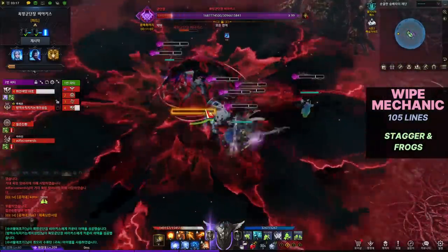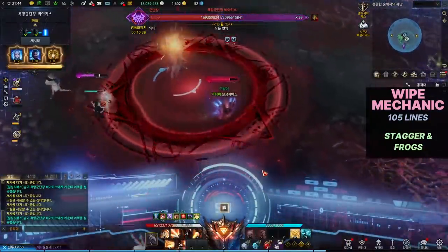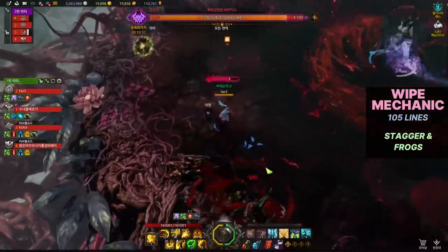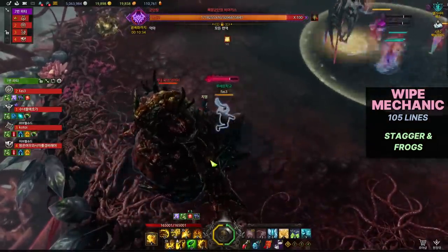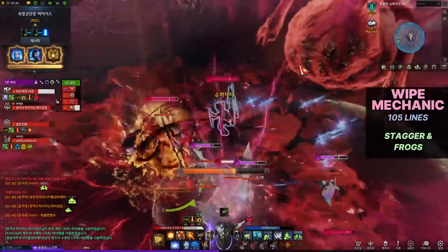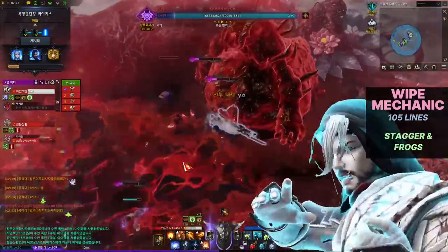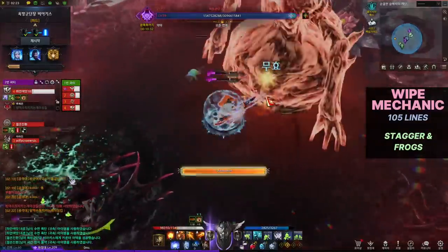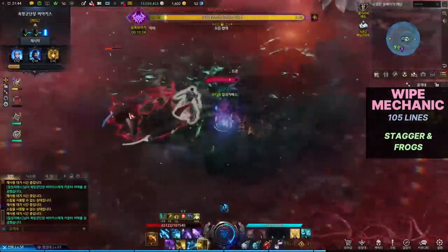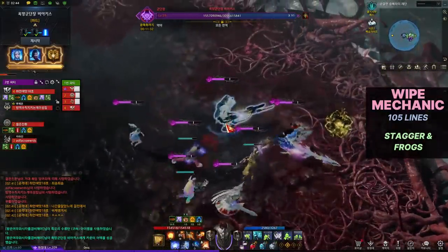Third mechanic: Stagger and Frogs at 105 bars. Vicus will teleport to the middle and create a large red magic circle that explodes after a few moments, dealing damage and filling Lust Gauge. Afterwards, she spawns giant frogs that slowly grow in size at the 1 and 7 o'clock positions, then proceeds to a stagger check. Staying inside the magic circle zone consistently increases your Lust Gauge until the stagger check is done. The frogs at 1 and 7 o'clock can only be damaged if your Lust Gauge is over 70% — if not destroyed, they explode, dealing huge damage and filling your Lust Gauge to full. Their HP is roughly 10-15 million in hard mode.